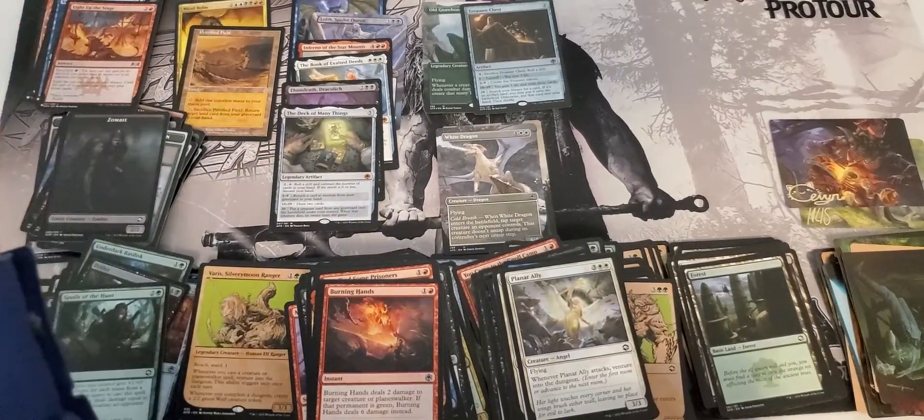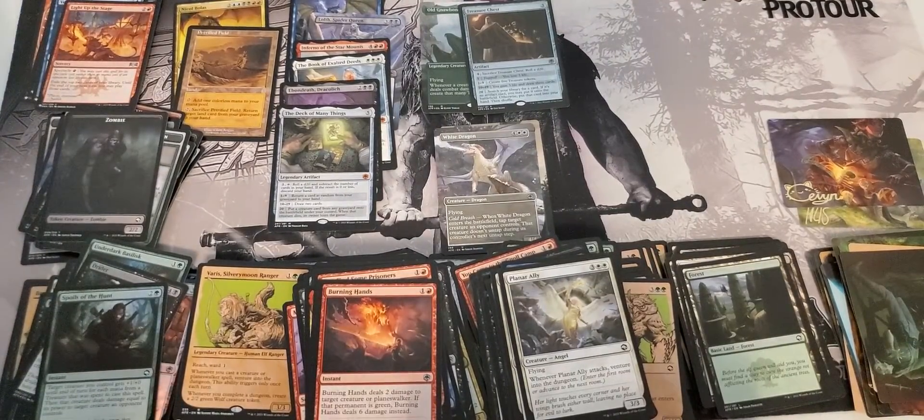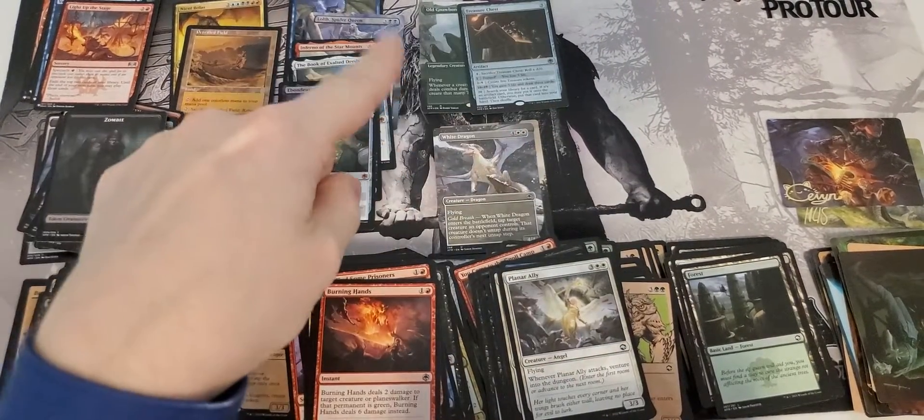Looks like seven mythics, one of them being foil. Another foil rare, lots of good rares. I think this box is actually going to be pretty viable, guys. Thanks a lot for your time - we'll see you next time with an EV video about what all this is worth.